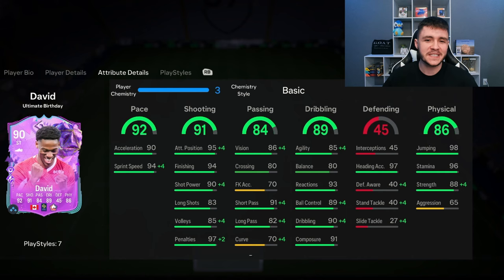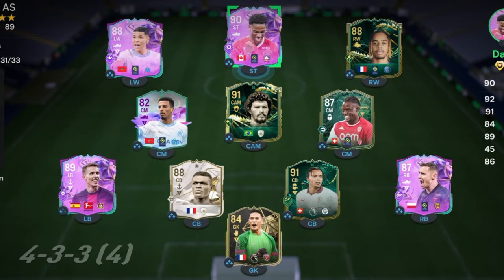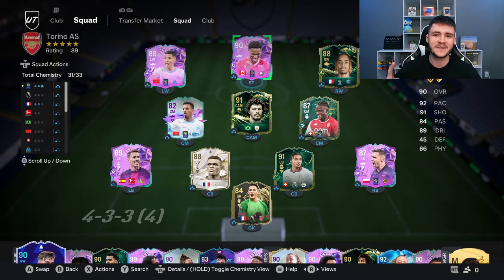If you guys do enjoy these FC24 player reviews, go ahead and do me a huge favor — leave a like on today's video, and also consider subscribing to the channel if you are new. It would be greatly appreciated. This is the team we're going to be using in Foot Champions to test out the new David card. We're going to use him at the striker position in the 4-3-2-1 formation. So without further ado, let's jump into game number one and see how good this card really is.